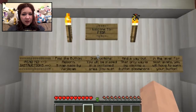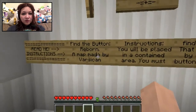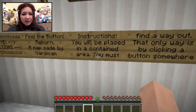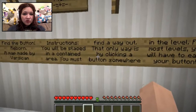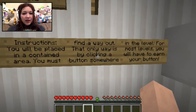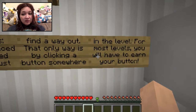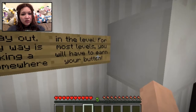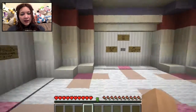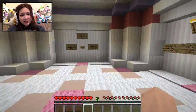So welcome to Find the Button Reborn. Read me for instructions: Find the Button Reborn, a map made by Varsian. Instructions: you will be placed in a contained area, you must find a way out - the only way is by clicking a button somewhere in the level. For most levels you will have to earn your button.